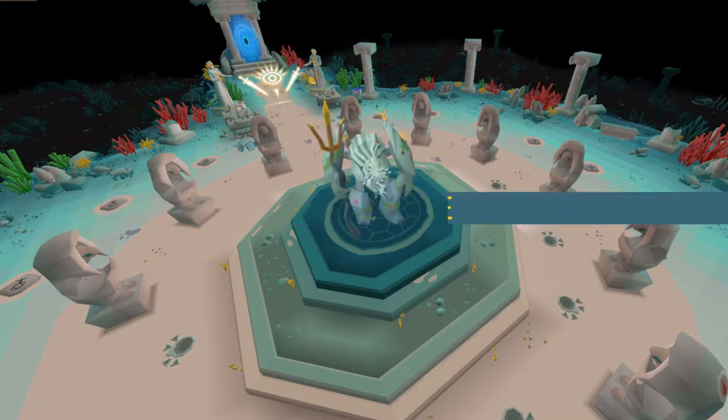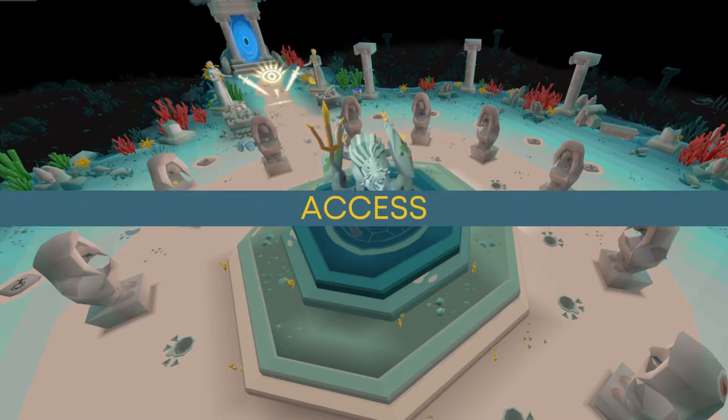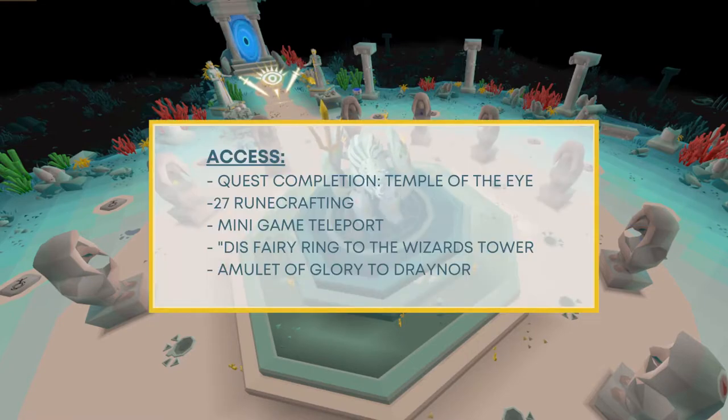Now that you have a brief understanding, let's get into the full guide, starting with access. To access the minigame, you will need to have completed the quest Temple of the Eye and have 27 runecrafting. You can use the minigame teleport to get there, or use the DIS fairy ring to the Wizard's Tower then go down to the basement, or use the Amulet of Glory to Draynor Village.